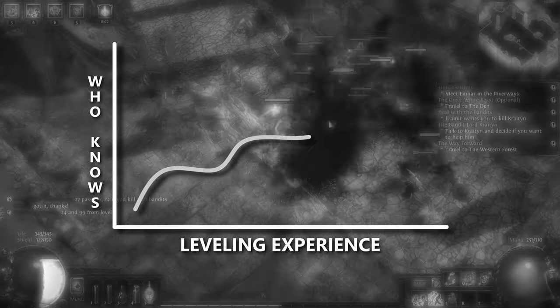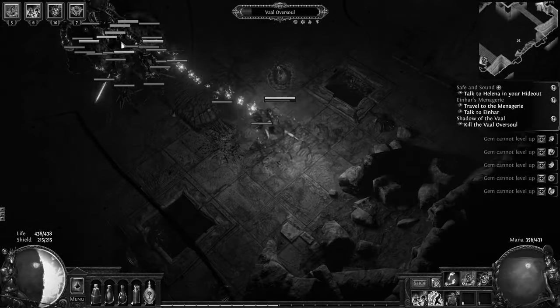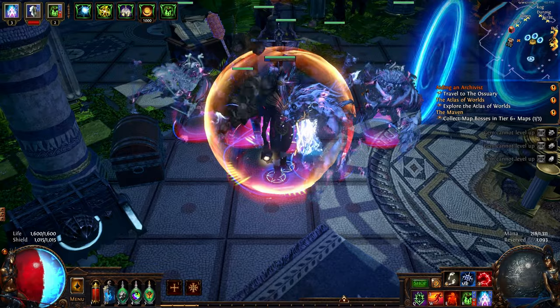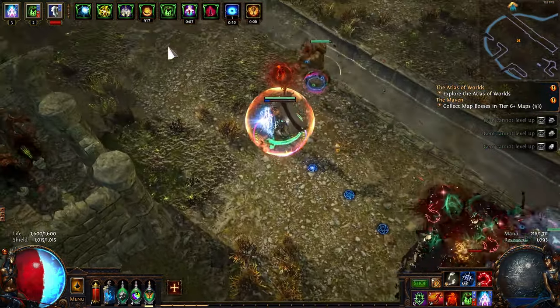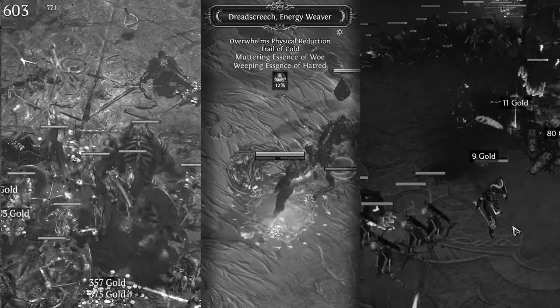In my first attempt to analyze minions in PoE, I looked at them from a very bare bones perspective. I thought of them as entities you summon to kill things for you, but now I see that PoE's minions are more like party members that act in cohesion to destroy everything in their path. In that overview, I made a couple of statements that were kinda questionable.